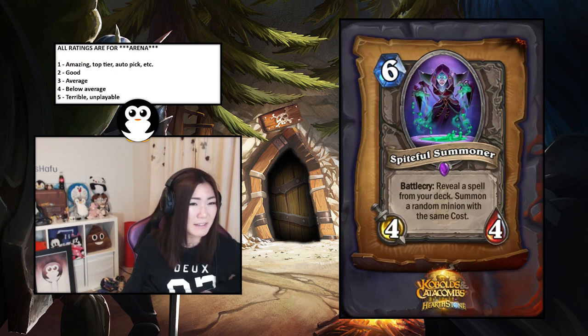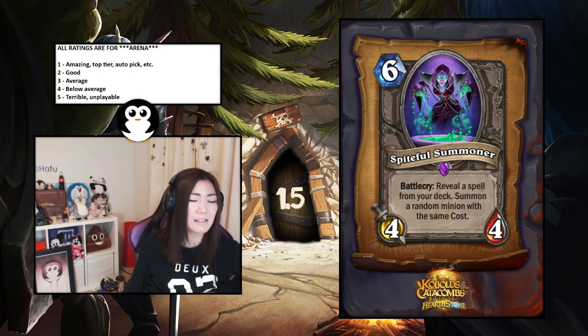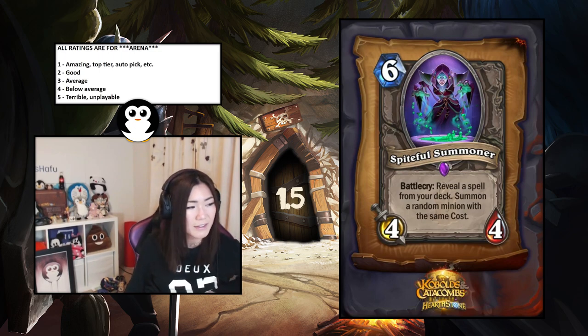On Mage where you'll be drafting a lot of sevens and sixes, it'll be really crazy. I think if you can get at least a five-cost minion off this it'll be really nuts. I'd say it's a 1.5.